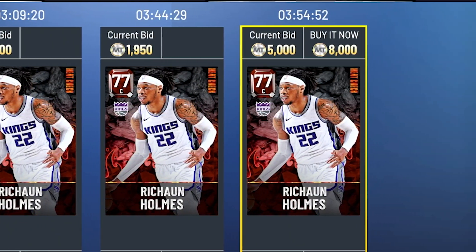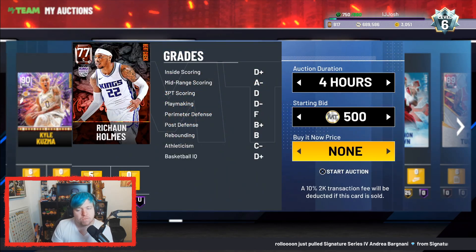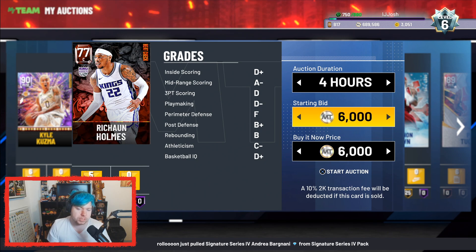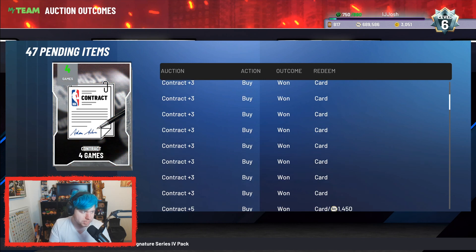Rishon Holmes — let's go! Check his price: the cheapest buy now is about 8,000. I'm not going to list for 8,000 because I don't think it'll sell. What I'll do is list for about 6K, because realistically people will see one for 6K, see the cheapest after that is 8K, and think they're getting a good deal. So they'll buy it. That's generally what happens.